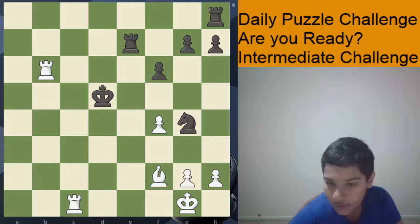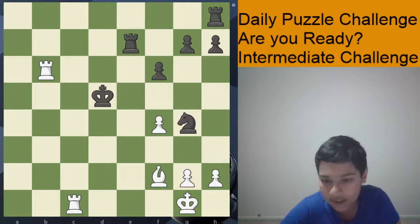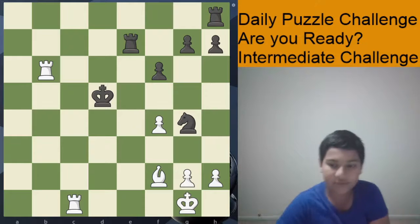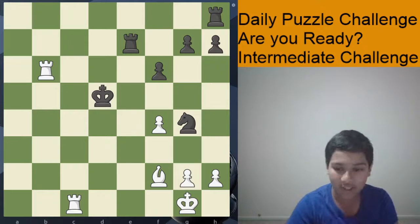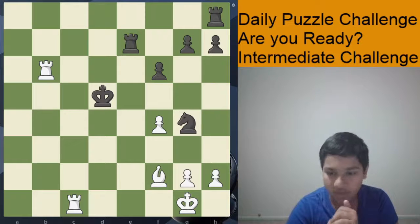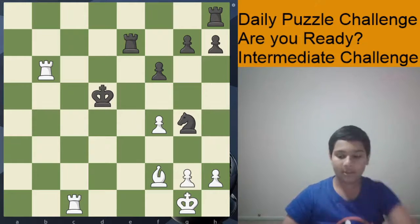Now let's look at the puzzle for today. This is white to play and checkmate in four moves. Give it a go in the puzzle, my friends. If you're enjoying my videos, don't forget to like, subscribe, share, and hit the bell button for more videos. Until the next video, bye-bye everybody.